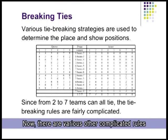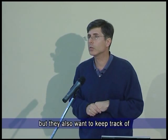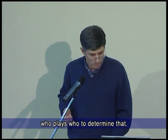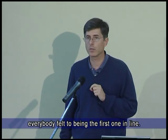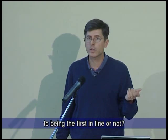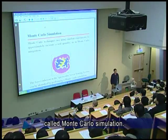There are various complicated rules to decide how you break ties. The game ends when the first player gets seven, but they also want to keep track of who comes in second and third. Now, there was some sense that there's an advantage to being first in line. To figure out exactly how much advantage there is, we used a computer simulation technique called Monte Carlo simulation.